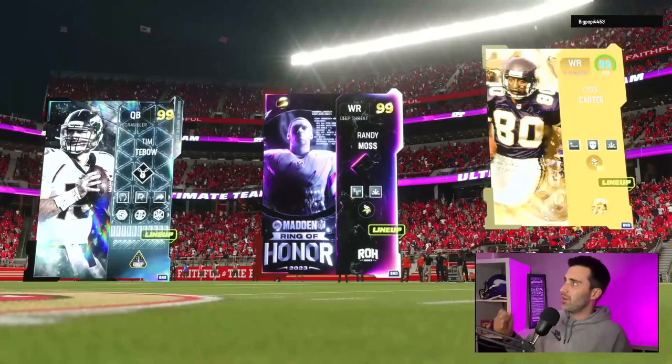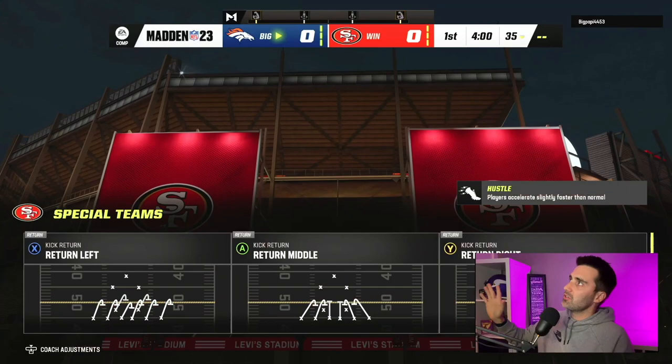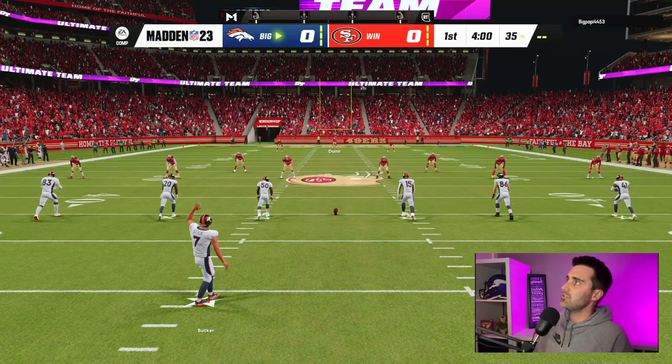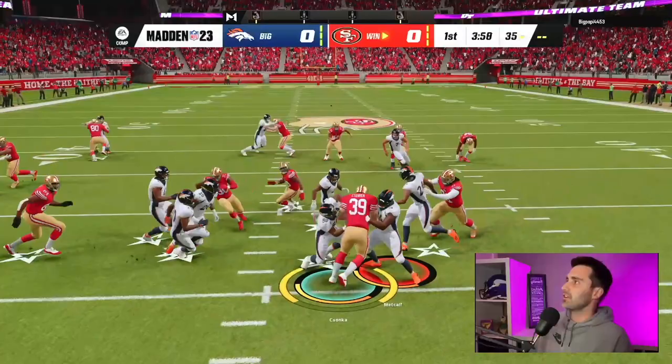All right, here we go. We've got the 49ers offensive playbook and defensive playbook in this video, and I did remember to change my uniforms and stadiums, so we're actually in the correct uniforms and stadium. This series is going to be me playing with essentially every playbook in the game, which means I'm going to get exposure to a lot of things that I haven't used before. I've used a lot of playbooks in Madden 23, but I certainly haven't used them all. 49ers is one I haven't used, so this will be fun to create a game plan on the go.